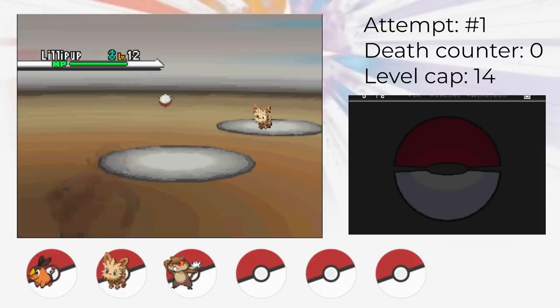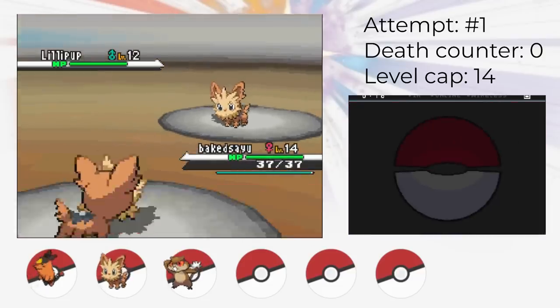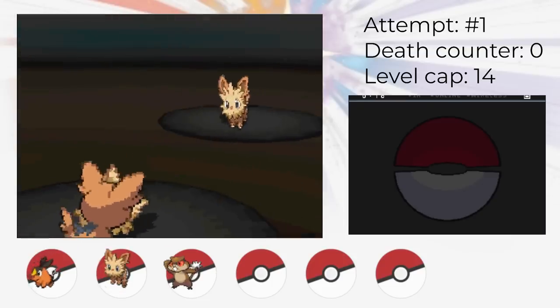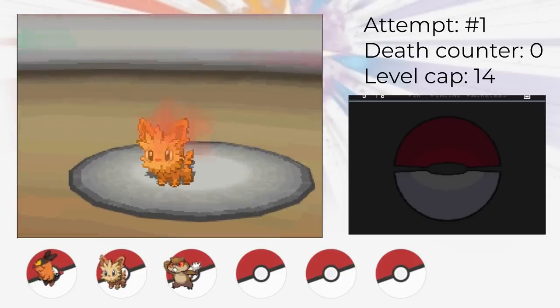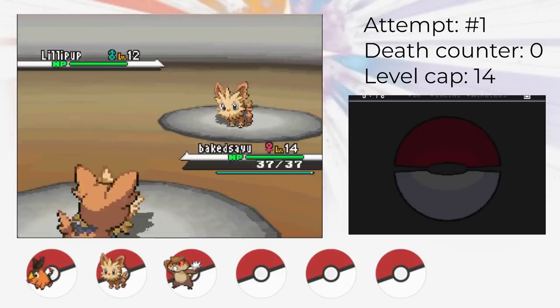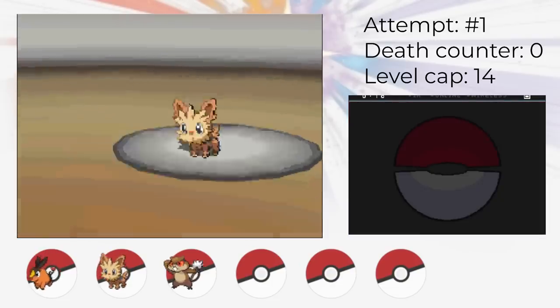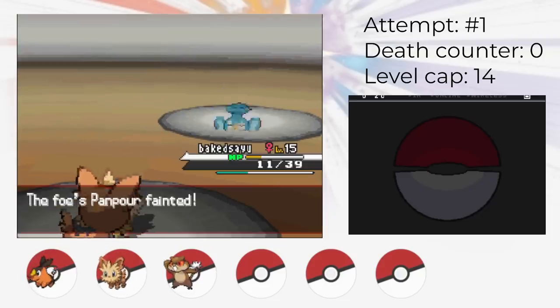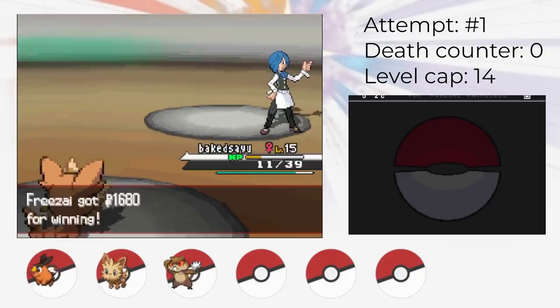We head to the first gym with our team of three Pokemon. The first gym is not very difficult, and we definitely didn't need Pansage — we only need to use Lillipup. Lillipup with Leer, Tackle, and Bite is enough to beat the combination of Lillipup and Panpour. For each Pokemon, all we do is Leer one time and then start attacking. The AI likes to waste turns with Work Up, and we don't even take a lot of damage in the process. We handily clean up the first gym and move on. If we got incredibly unlucky with critical hits, Patrat could have helped out too.